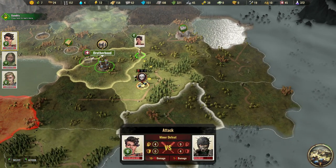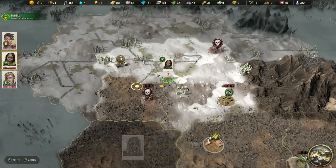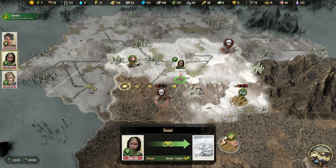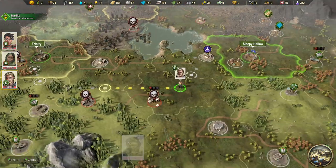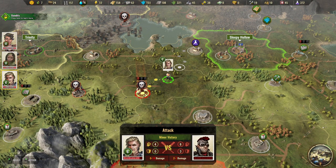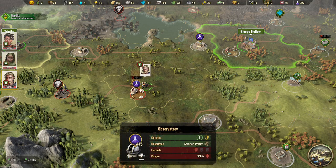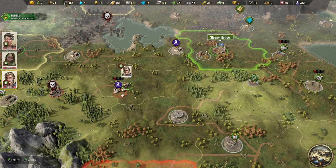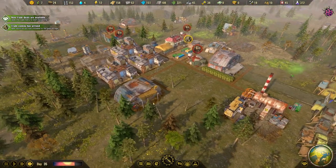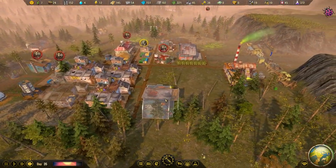Our specialist is scouting down here and finding more components near an airport. Roberts is going to attack - minor victory. 475 research points, beautiful! That's a lot of research and new technologies we'll soon be able to build. Stay tuned!